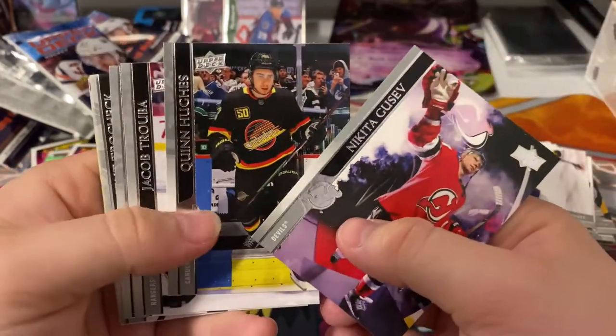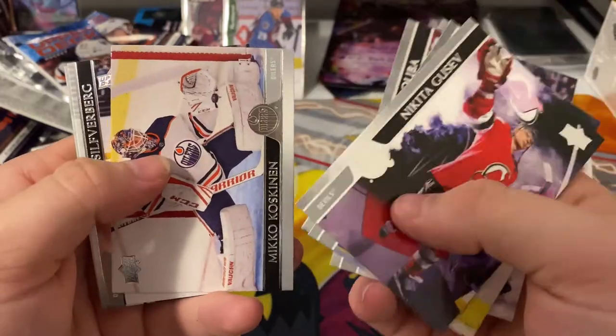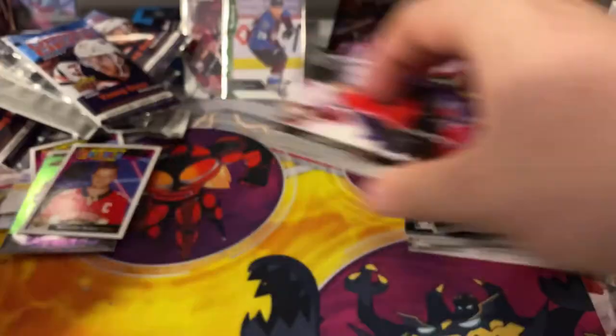Gusev, Quinn Hughes, Jacob Trouba, Pavelski, Trocheck, Koskinen, Silverberg and Matt Duchesne — the last pack. I think we got no Young Gun in this one, so maybe the good box was the last one.